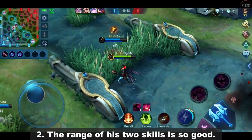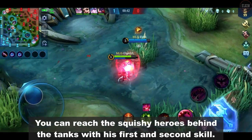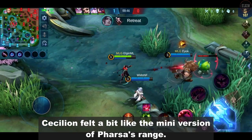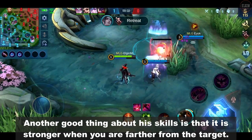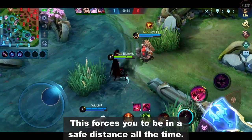The range of his two skills is so good. You can reach the squishy heroes behind the tanks with his first and second skill. Cecilion felt a bit like a mini version of Farsa's range. Another good thing about his skills is that they are stronger when you're farther from the target, which forces you to maintain a safe distance at all times.